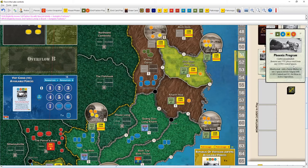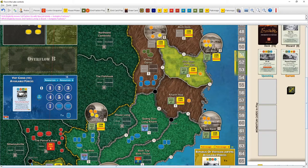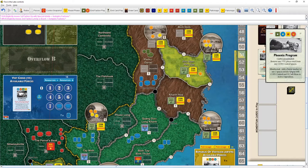Phoenix Program events: unshaded — cadre is assassinated, remove any three VC pieces total from any coin-controlled spaces. That's pretty cool, could be nice for us. The shaded event adds a terror marker to any two spaces outside Saigon with coin control and the VC, sets them to active opposition. That's bad — terror markers make it more expensive to pacify or build support.